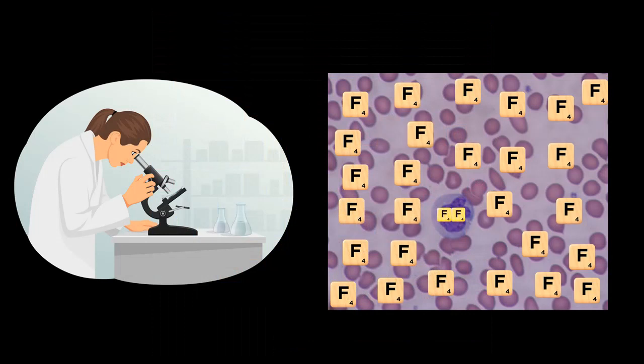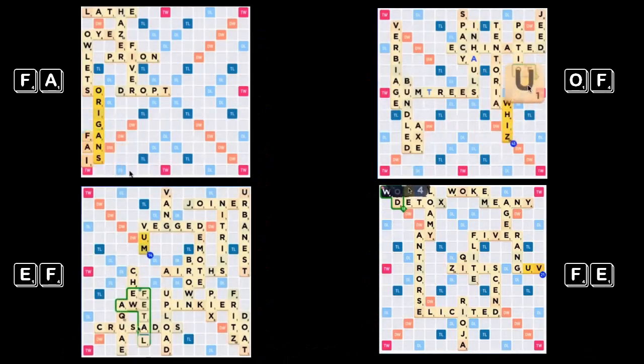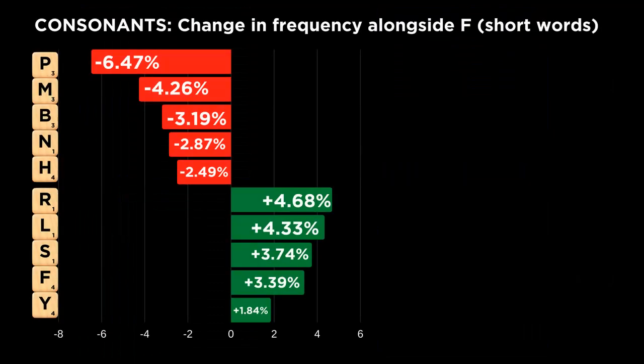Still, while this is a really cool feature of the F, drawing two of them together is extremely rare, so this tendency doesn't add a great deal of value on a game-to-game basis. You're much, much likelier to play one F at a time. The F's solid representation in two-letter words will greatly help you achieve that goal. Use these two-letter F words to find space on the board for overlapping plays, especially plays where the F hits a triple-letter or triple-word score.